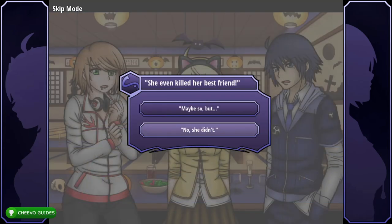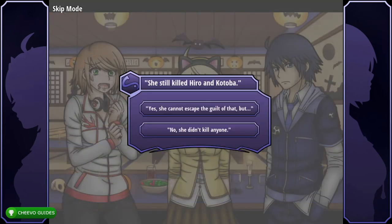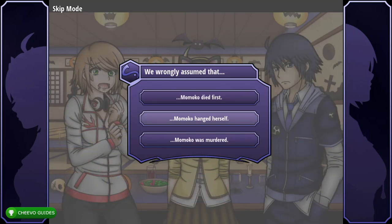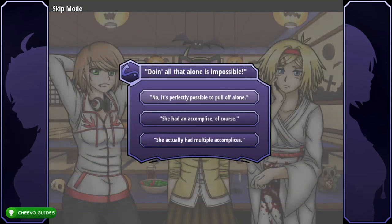Select 'No she didn't,' then Raiko and accuse them, then Momoko and accuse them. Select 'No she didn't kill anyone,' then Cayman and accuse them, then Momoko and accuse them again. Select 'Momoko hanged herself,' then 'I have to admit that's a possibility,' then 'No, it's perfectly possible to pull off alone.'